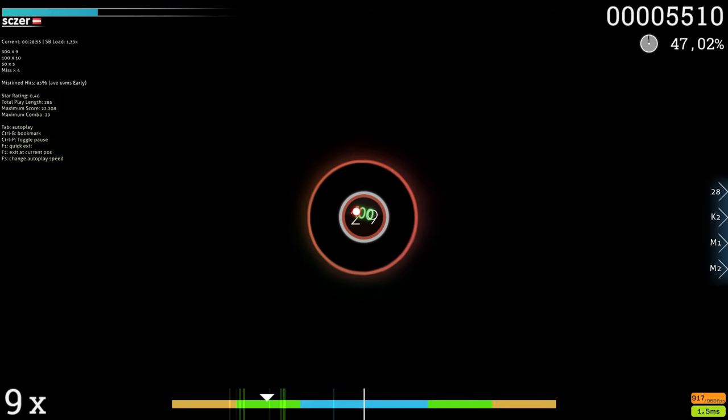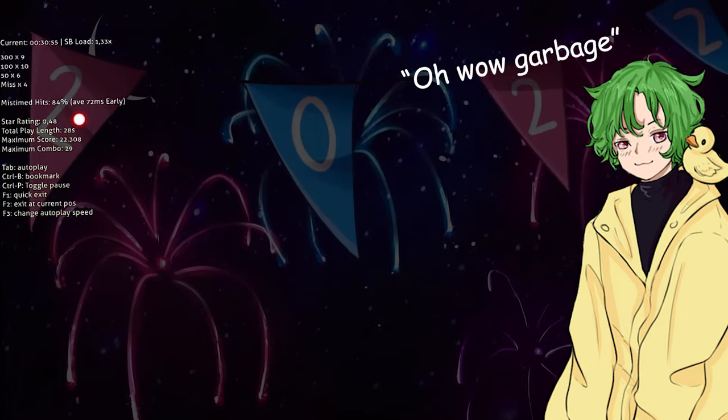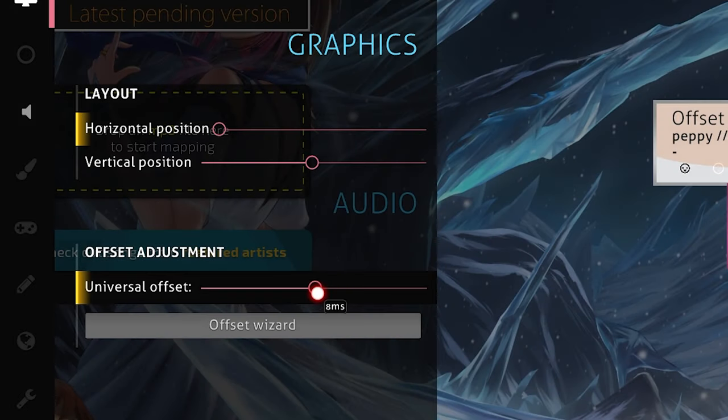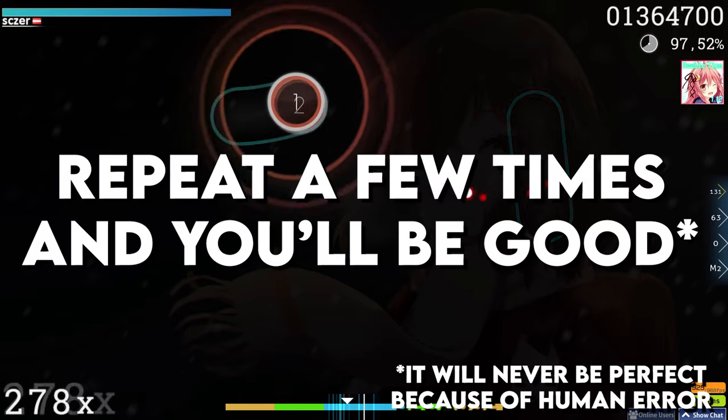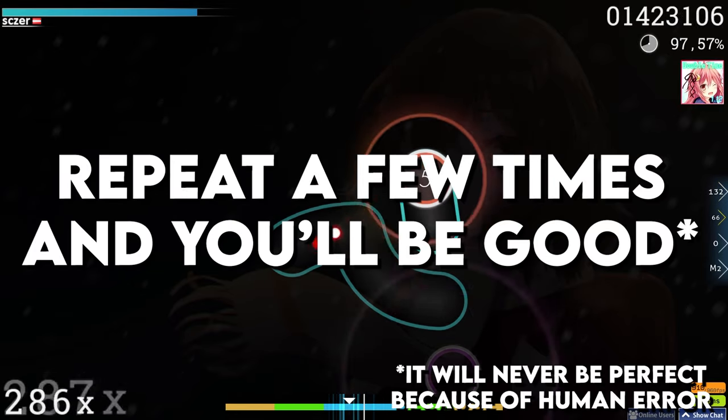Now all that's left to do is click on every other beat. And once there are no more hit sounds, just open your eyes back up and look how well you did. Now take this number, and if it's too early, set it as a positive offset, otherwise as a negative one. Then just repeat this three or four times, and you should be good.